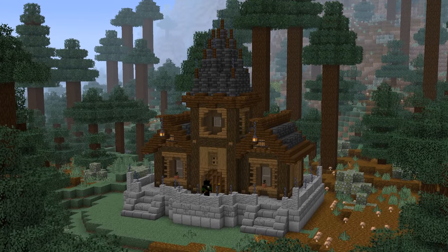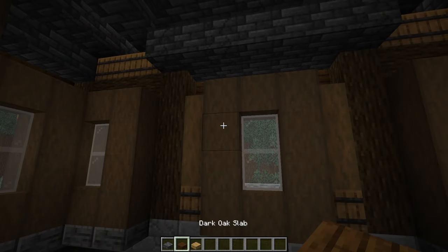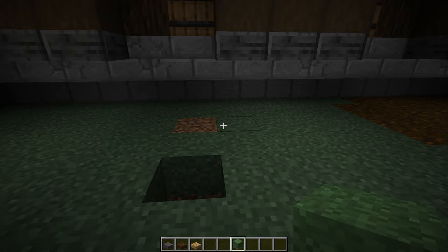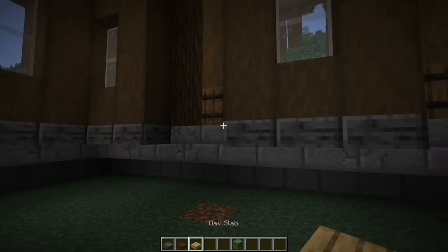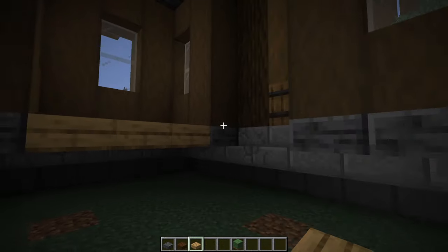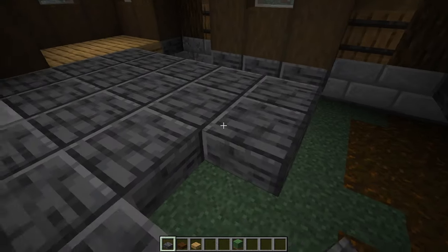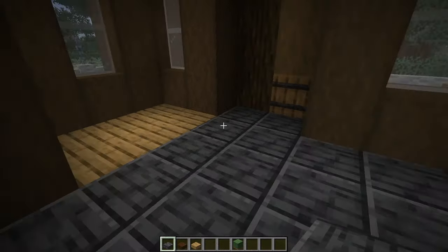We can now head inside and start work on the interior. Grab some polished deep slate slabs, some dark oak slabs and some oak slabs. Cover up your hole to the void, possibly place some torches under here to stop spiders spawning. Grab some oak slabs, face the doorway, turn around 180 degrees and look to the left — this is where we're going to place six oak slabs. On the other side place six dark oak slabs, and essentially the rest of the open blocks can be filled in with some polished deep slate slabs. It should all be one of three blocks on show for the floor of the house.